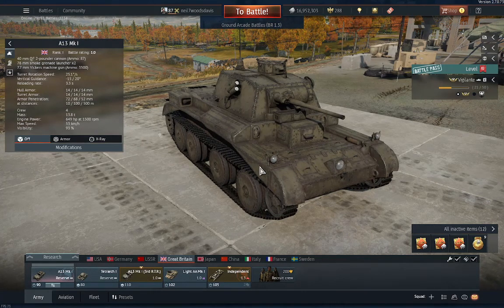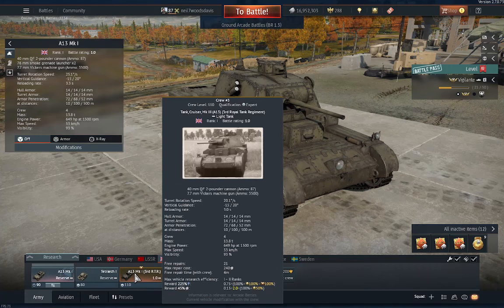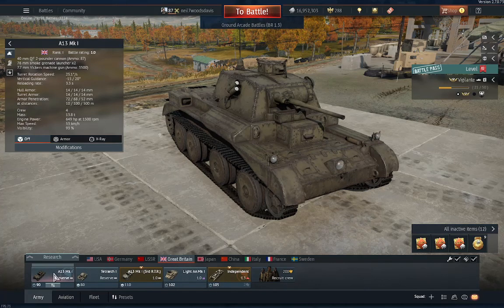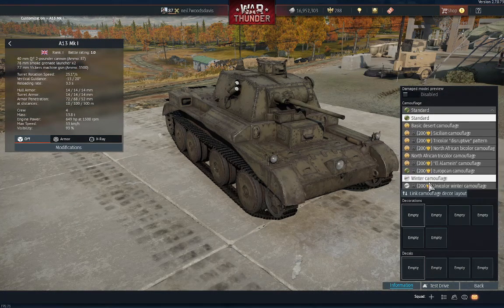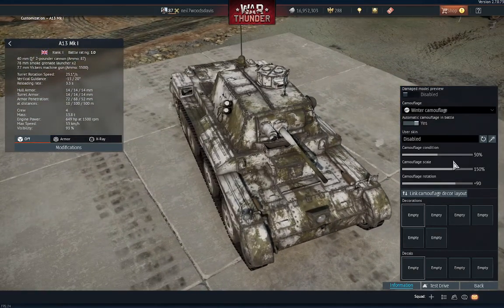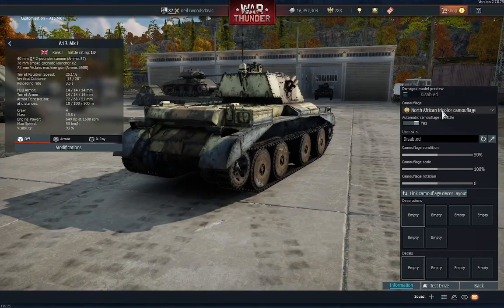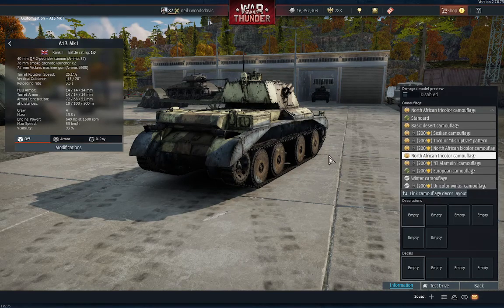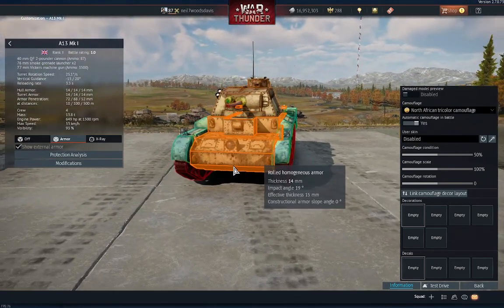So what can I say about the A13? You've got the A13 as a reserve and then you've got the A13 Mark 3 RTT — don't know what that is — but basically the same tank; the only difference I think is the camera. We're not going to do it on the premium version. We're going to look at the winter/snow camera, which looks pretty good, and the North Africa campaign camera — not too bad either. Quite nice.